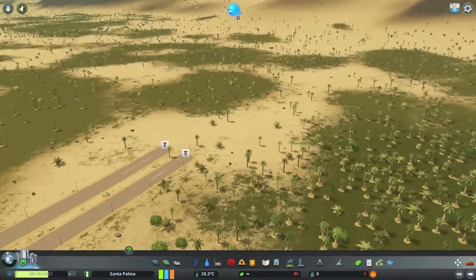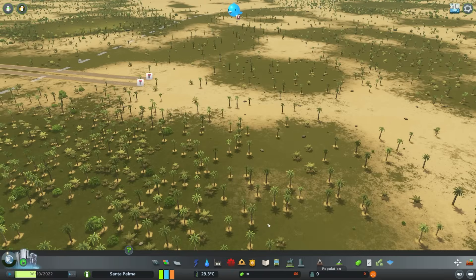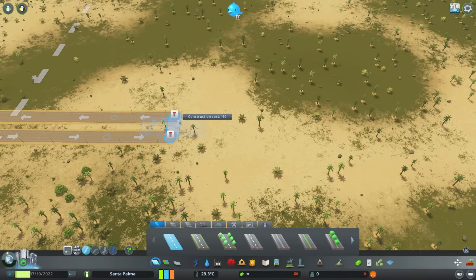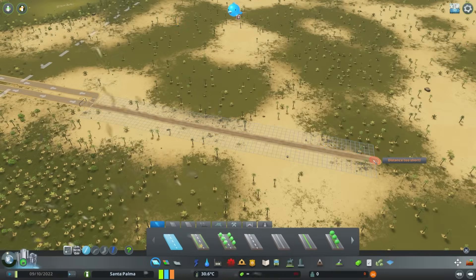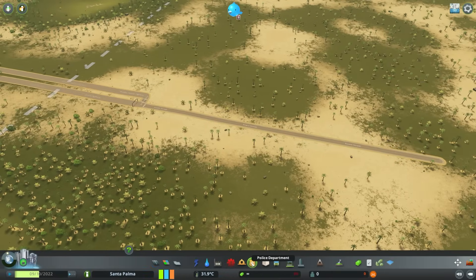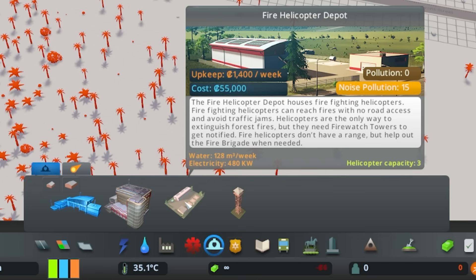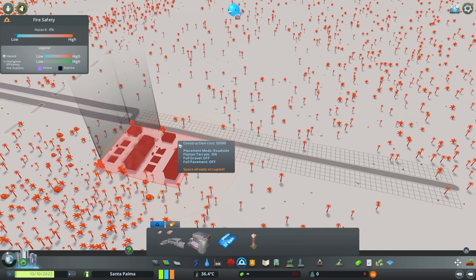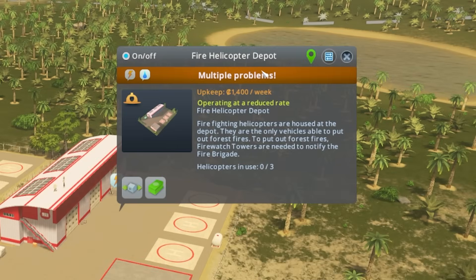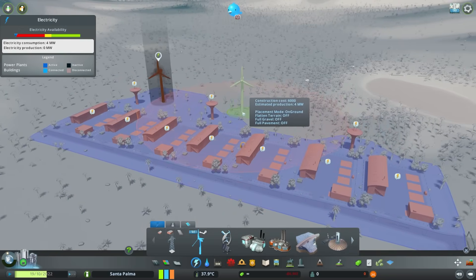I'm going to assume in order to get fire helicopter people to actually man them, do I need like people to live? Do I need a population, or are they autonomous - are they drones? Anyway, first off let's link that road. I'll shove some roads in and then in the emergency services tab we have the fire helicopter depot. It looks like these need water and electricity to work but it doesn't really say anything about needing people to man them. So I guess we're just going to shove a load of these down.